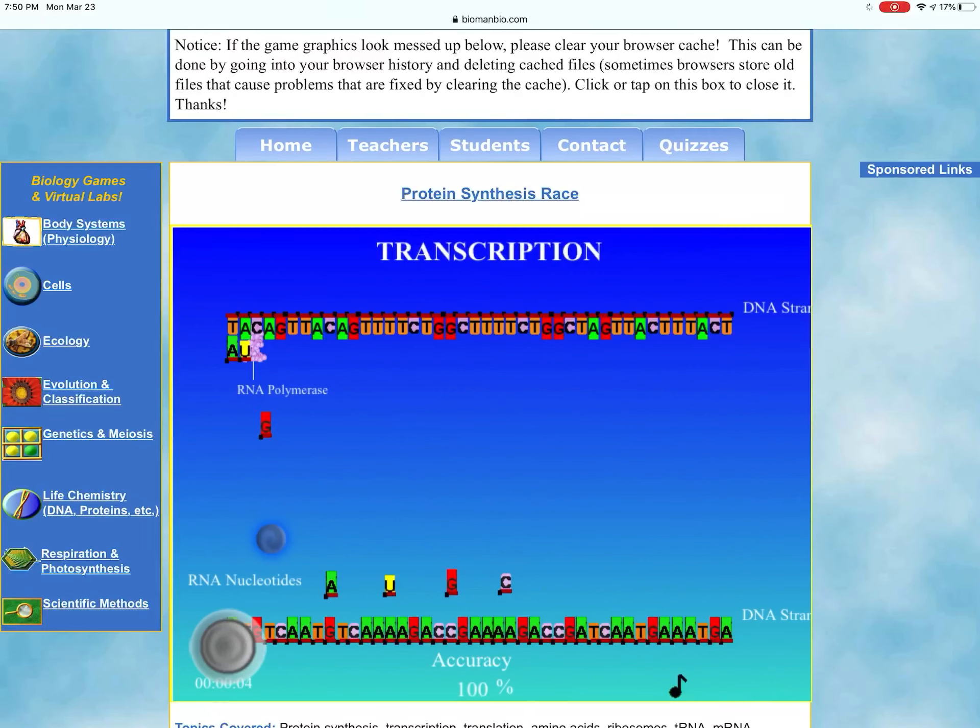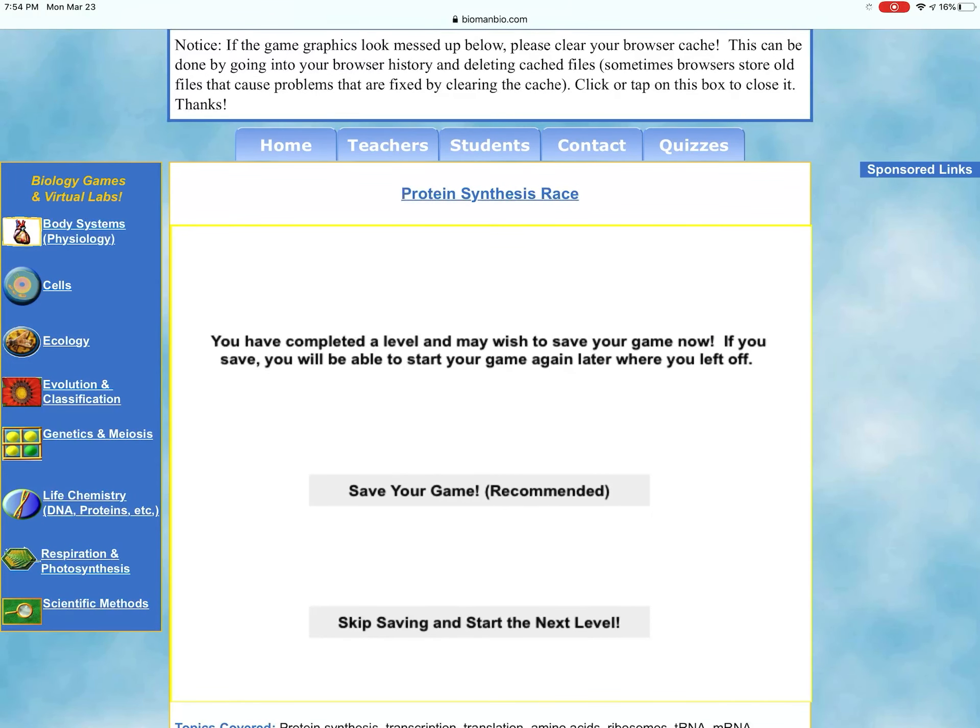C pairs with G, A pairs with U, G pairs with C, and so on. Once you finish transcription and tap on messenger RNA, it will move itself off the screen. Follow the prompts, answer the questions, and you will finish that level. Saving your game is recommended — you will need your school email address and create a password so you can come back and pick it up later.